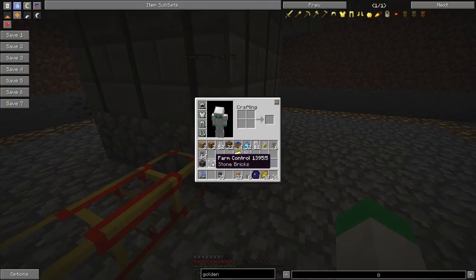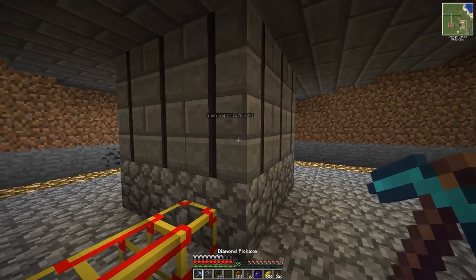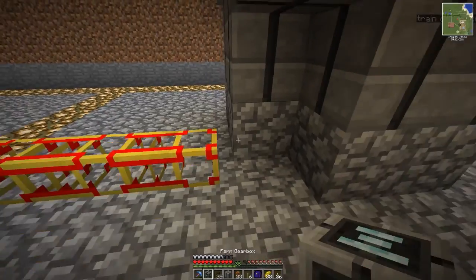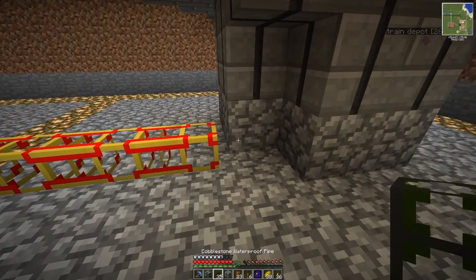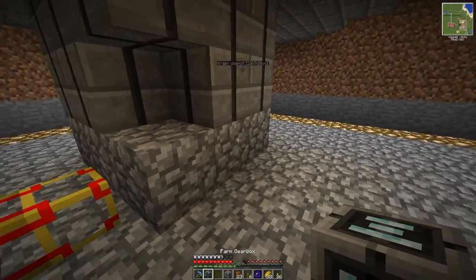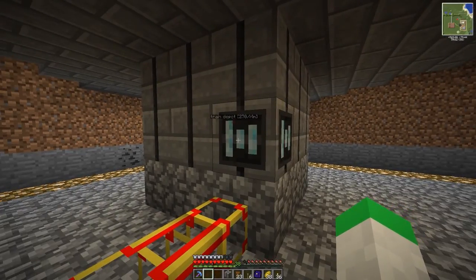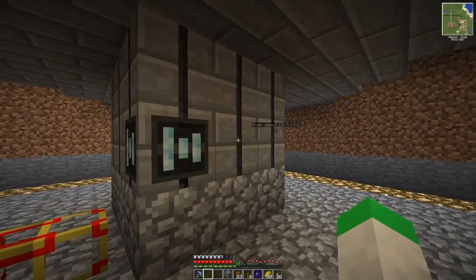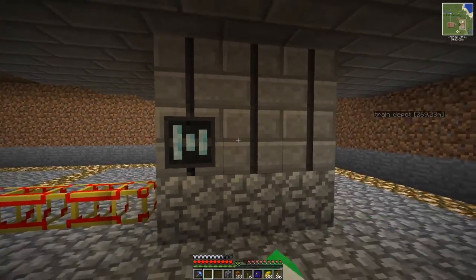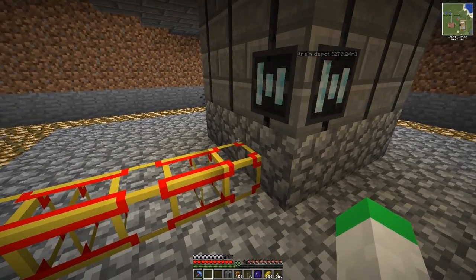So what we did is we got a farm gearbox, a farm valve, a farm control, and a farm hatch. Each of these do something completely different and specific for the farm. The first thing we want is the farm gearbox. We're going to break this block, put the cobblestone back — we're going to make use of this level later on. So the gearbox — let's give it a second — there it is. It's back to normal and now it has a gearbox, which is an input for power.